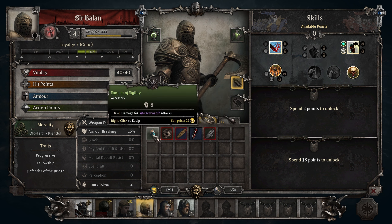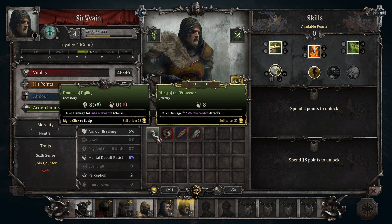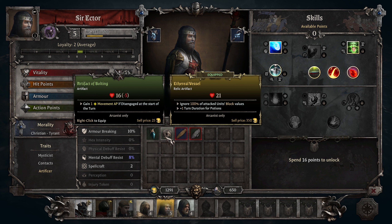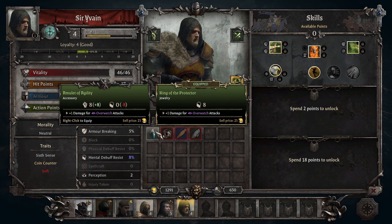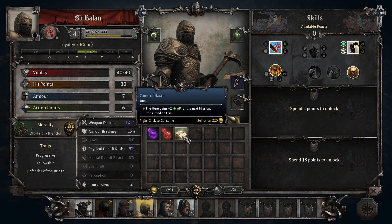You don't have anything. You go with that one. You can use this — ignore 100% attacks against block values. Yeah, that is better than what we have. I think I will sell those. Okay, you can learn — the hero gains two action points for the next mission. Okay, we'll save that one.